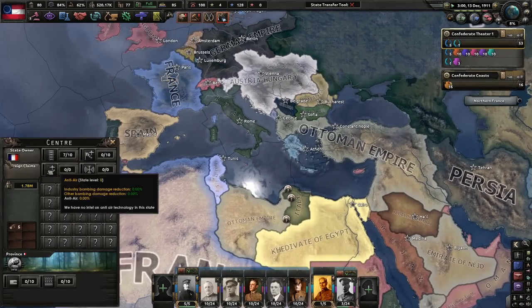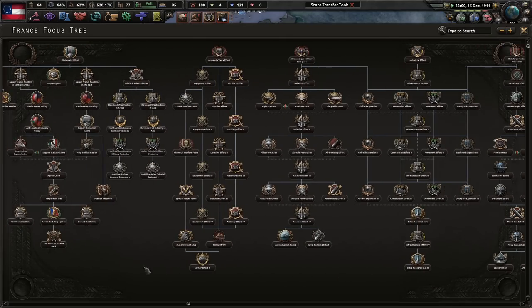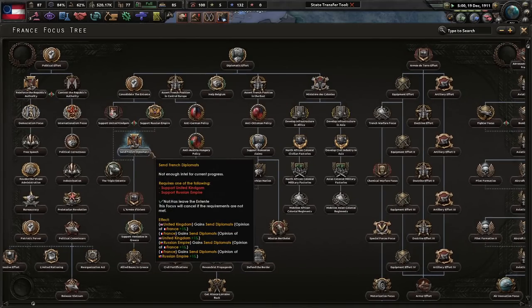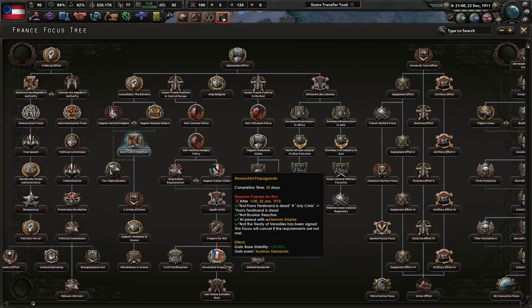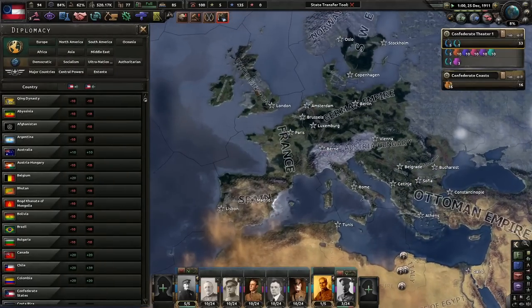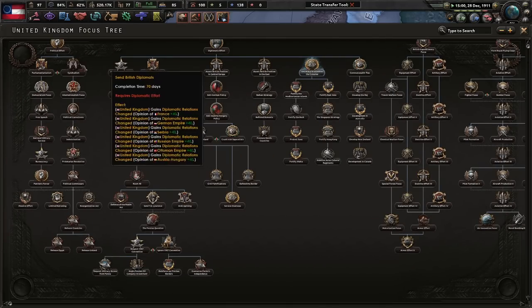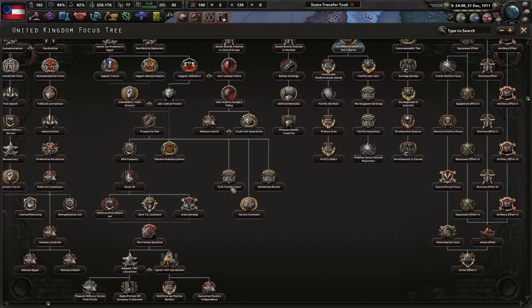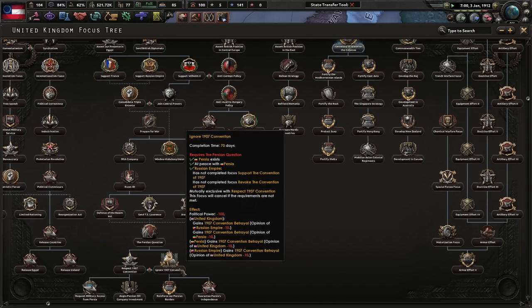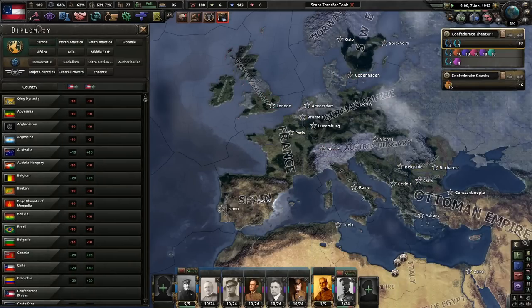Let's look at some other focus trees. France - they have their generic path plus a little path on the left side: Triple Entente, L'Armée d'Orient, support these guys in Greece, Allied bases in Greece, Revanchious Propaganda, get Alsace-Lorraine back. The UK one - Secretary of State for the Colonies, support Russia, send T.E. Lawrence, respect the 1907 convention or ignore it, guarantee Persia's independence or get treaty company investment.